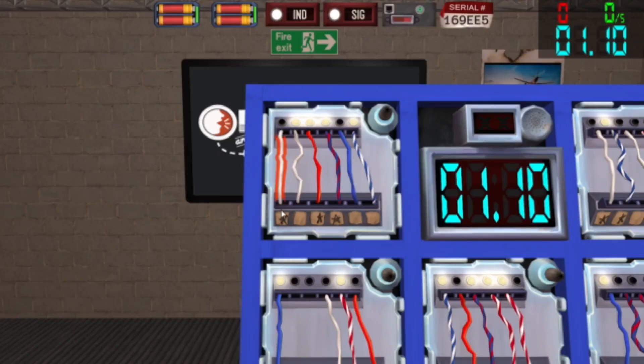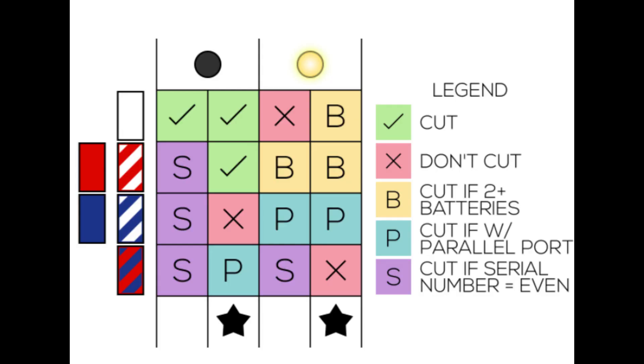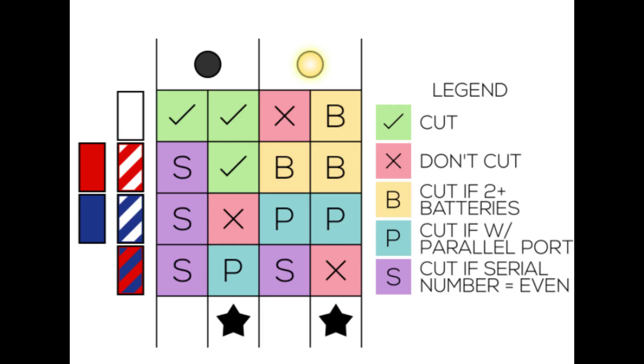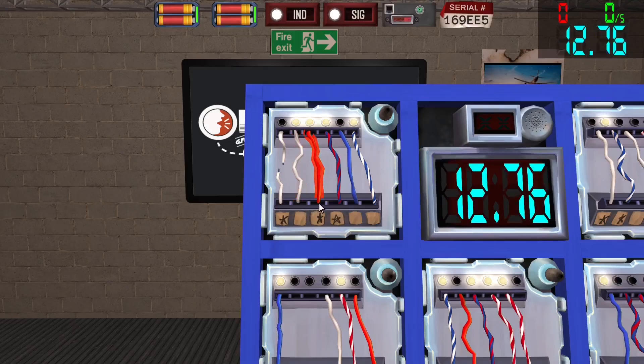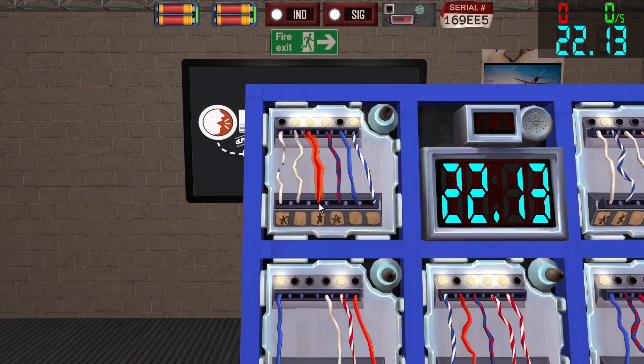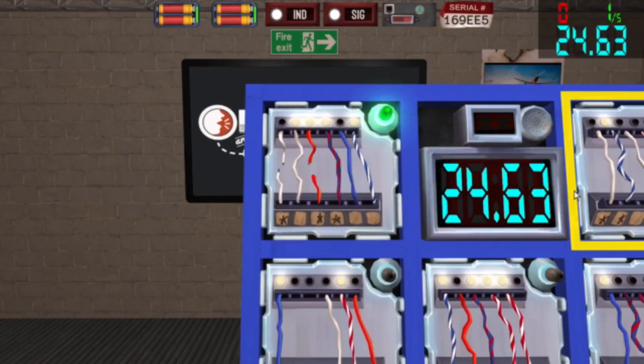Going back to the module, the first wire is white, the light is off, and the star is white. Since the light is off and the color is white, we cut the wire. The next wire is also white, but the light is on and we have no star — the manual says don't cut the wire. For those wondering, if you cut a wire you weren't supposed to, you get a strike. Other than that, the module stays the same: cut the wires that need to be cut. Moving on, the next wire is red, with a light and a star. The module says cut it if we have two or more batteries. Since we have four batteries, we cut this wire. The green light lit up so that means the rest of the wires are wires we don't cut.